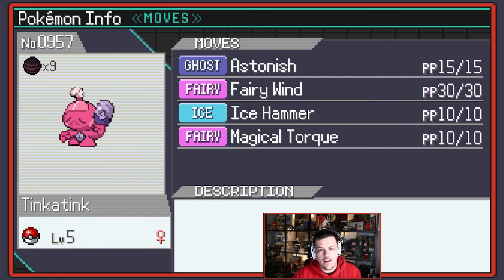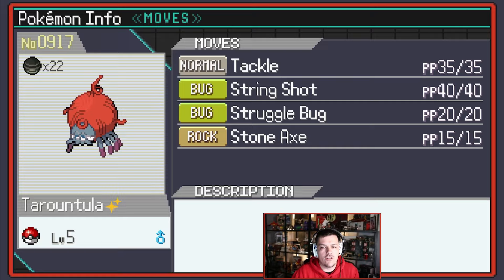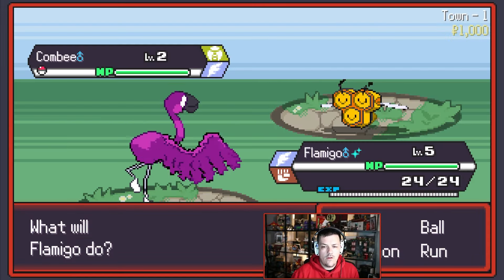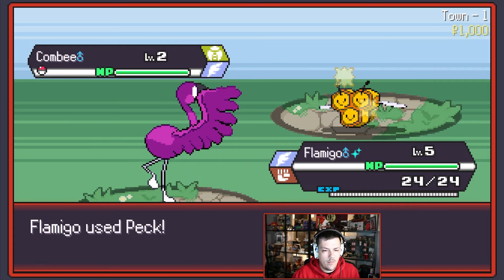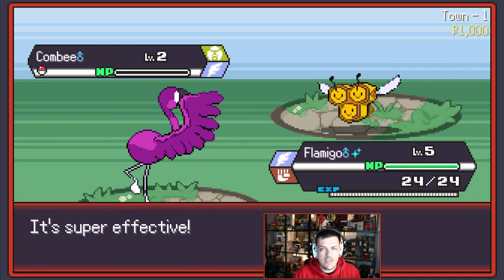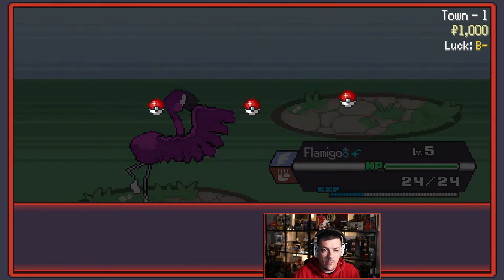We have Astonish, Fairy Wind, Ice Hammer, and Magical Torque on Tink-a-Tink, and Tackle, Stringshot, Struggle Bug, and Stone Axe on Tarantula. We are lucky with a blue shiny Flamigo and a normal shiny for Tarantula. We're hoping we do pretty well. I don't think we're going to do it in one episode like we did with the Zacian, but I think we can still do pretty good.